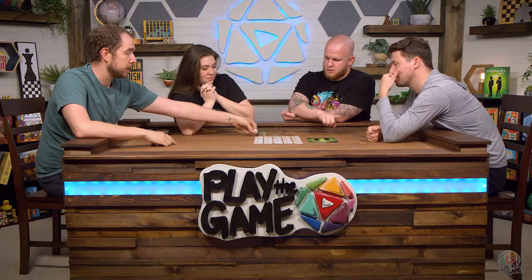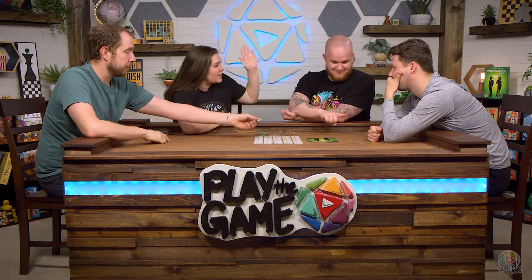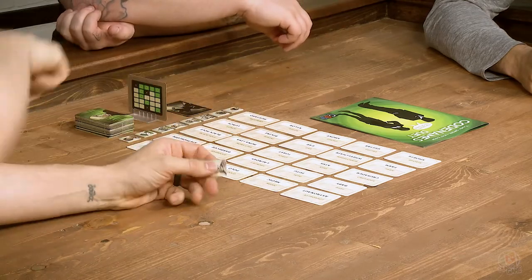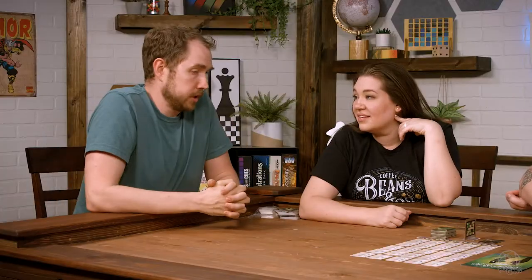We'll either put a bystander on if you guess a clue that is not one of the green ones, or you flip it over as a timer. It is nine rounds, and since it's not competitive, we have nine rounds to get all of them or we lose. What's your clue?